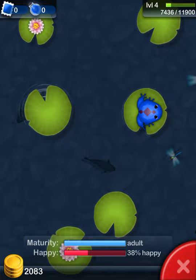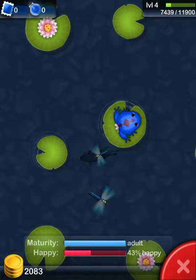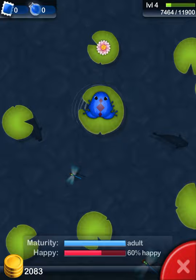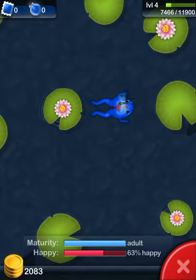You can also play this game with your friends. It's not like a multiplayer game, but if you'd like to send your friends any frogs, you can just click Gift. You can send your friend any frog you'd like. But when you do want to send them a frog, you'll need a stamp, and if you look in my top left corner, I do not have any stamps.